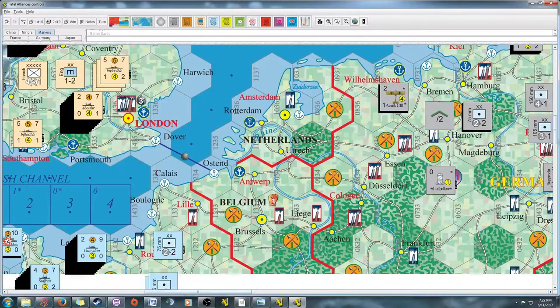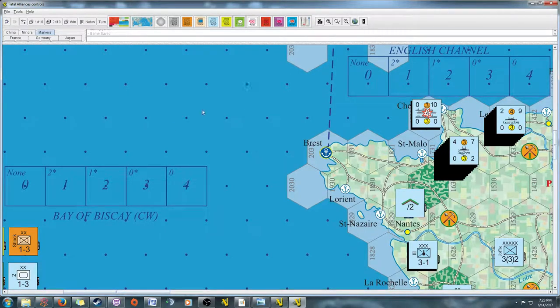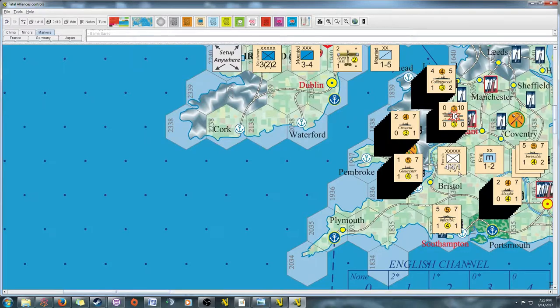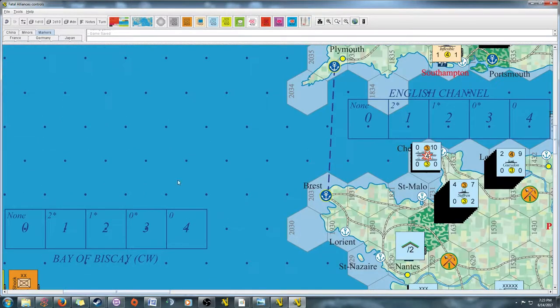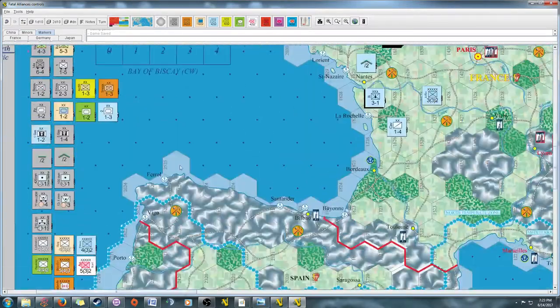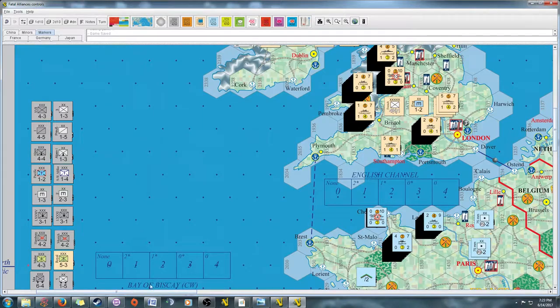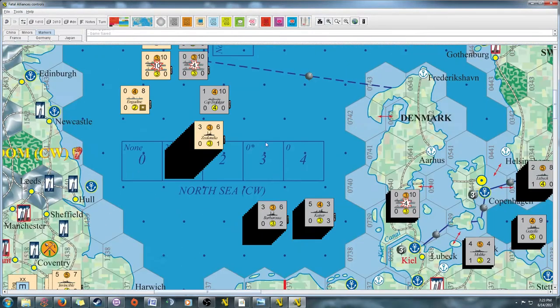When you look at a ship, consider its range, speed, and where it's based in port — all of that governs what sea zones it can be effective in. If you're starting in London trying to get to the Bay of Biscay, you need ships with enough range to get there and enough movement allowance to reach a decent patrol box for a decent chance of fighting the enemy. Alternatively, you might rebase them to Belfast to more easily reach and patrol the Bay of Biscay.